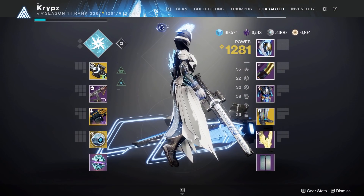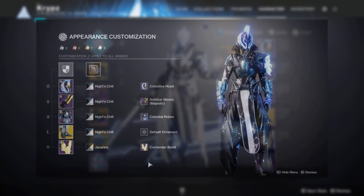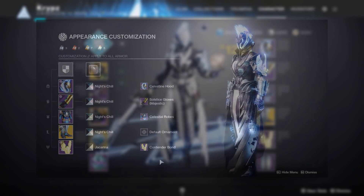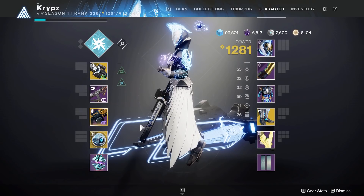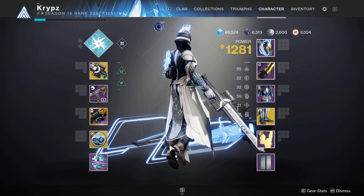Again I'm using Jack Arena on the entire set. Another shader I also wanted to pair with this set was Night Chill — if you do have this, it's great for a darker look while still maintaining that sort of blue colour. But yeah, let me know what you think of my set, and now I'm going to go over some great alternatives you can use on this set.